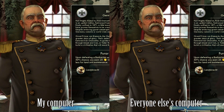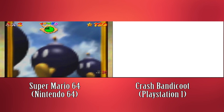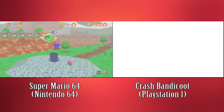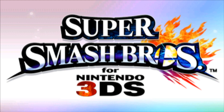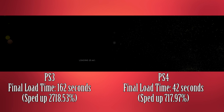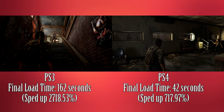Loading can also take longer depending on hardware. For example, someone with a better computer might be able to run some games with faster loading times. Solid state drives can also load games faster than disk-based systems. This is why the Nintendo 64 loads games faster than the PlayStation 1. Additionally, the new Nintendo 3DS has shorter load times than the previous 3DS. Similarly, games re-released on later consoles will often load quicker — for example, The Last of Us will load faster on a PlayStation 4 than a PlayStation 3.